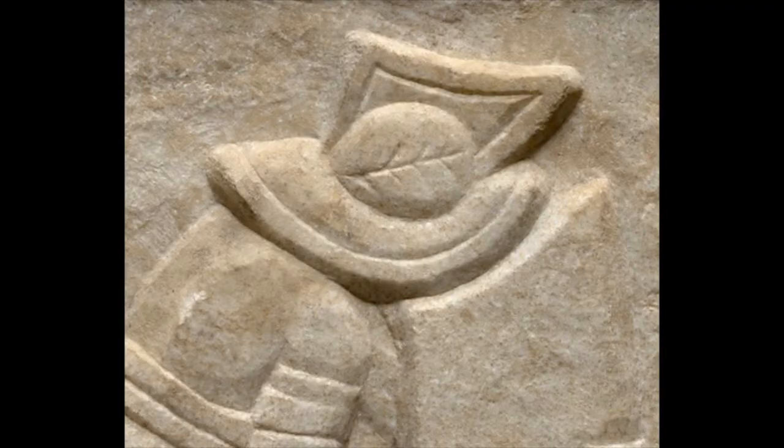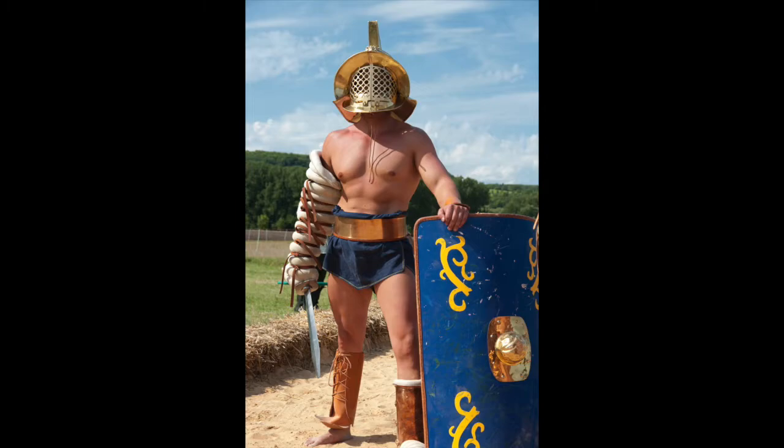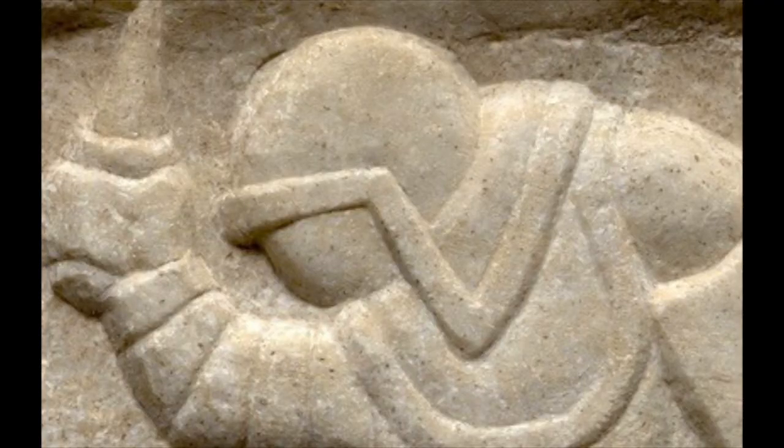The mermillo helmet had a face protector, a visor with grillwork. You can't see it in this relief, but you can see the face protection in the equipment of this mermillo reenactor. The provocator had a helmet with a different shape, also with a visor, but without a brim or crest, often with two feathers, but not here.